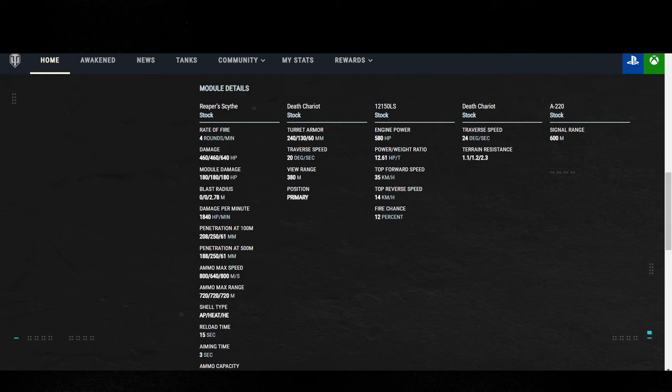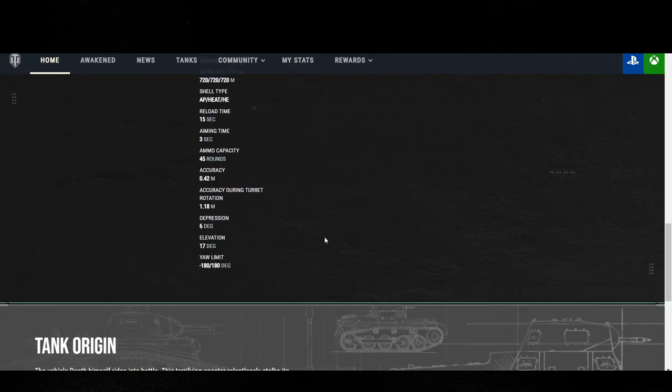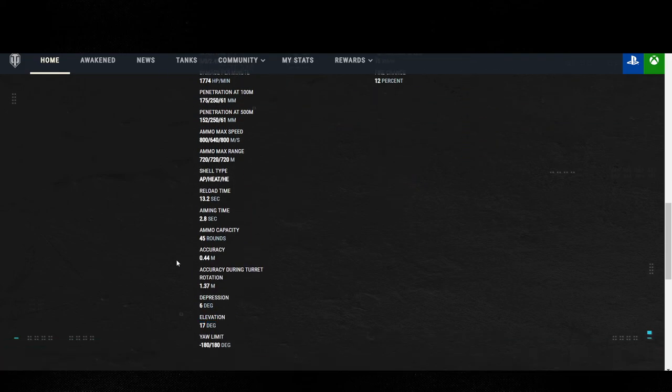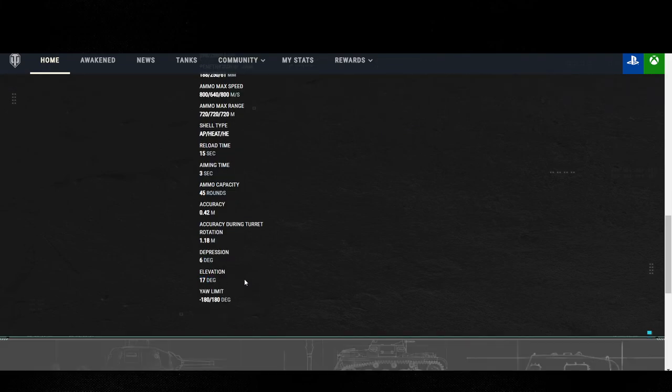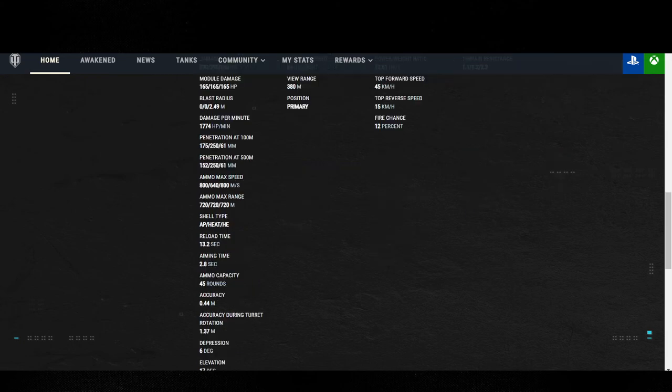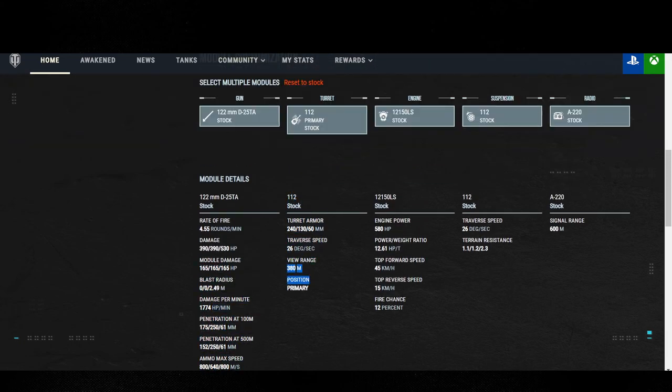The top speed is different between both tanks despite the same engine. The 112 runs a D-25TA 122; the Death Chariot runs the Reaper Scythe — which doesn't even have a millimeter listed on it. Terrain resistance is still 1.1, 1.2, 2.3 on both — same tracks, just a different name for whatever reason. Gun depression is 6 degrees, elevation 17 degrees — exactly the same on both. Both share 45 rounds of ammunition and a view range of 380. A lot of things are shared across them.